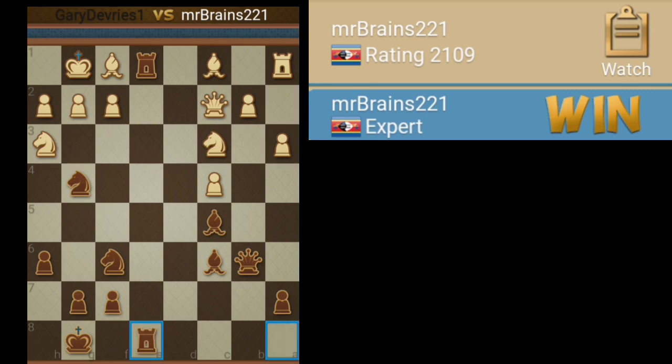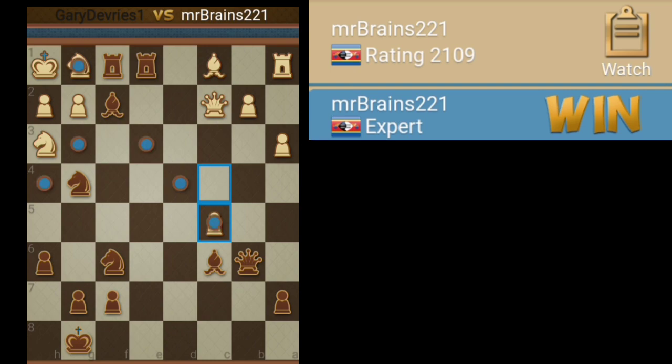Now we bring out a rook to try to create some more pressure. White brings the knight back — that's good for us because that removed a defender on F2, which was the queen. Check. Now we check with the rook. Check. And it's pretty much going to be over from there. Decided to overload the rooks. White pressures and takes away the queen option, which is fine. We take away the rook. Check. And finish it off right there. Checkmate.